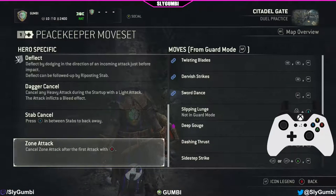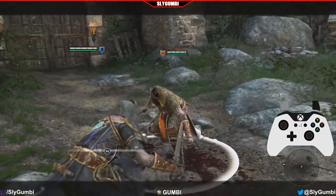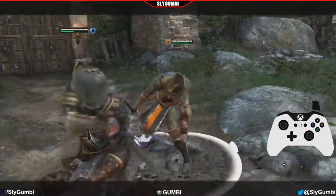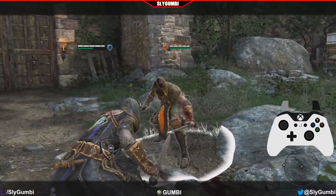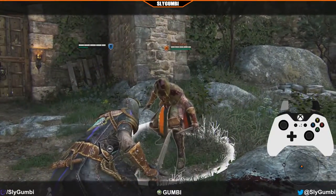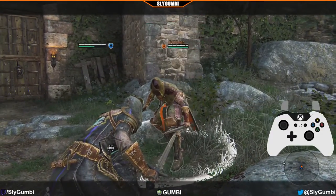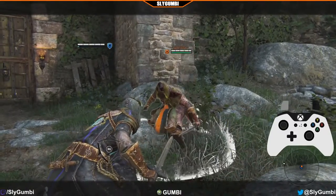Zone Attack: Cancel zone attack after the first attack with B. The zone is a double — one, two, cancel. Got it.